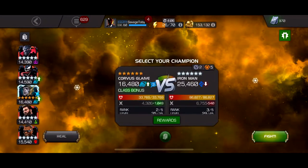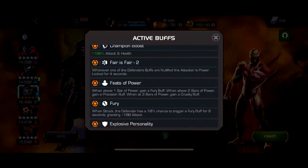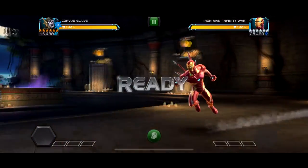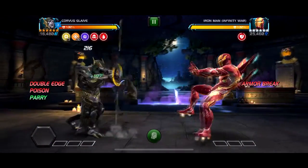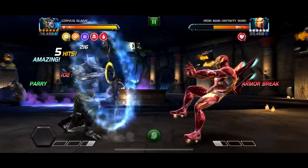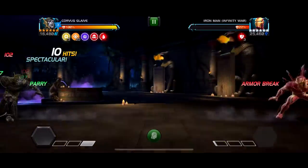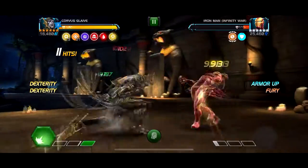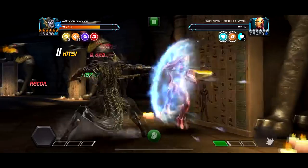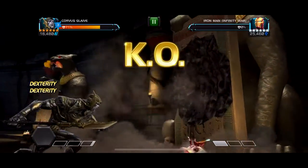This is Iron Man Infinity War. Next up is Corvus — he's just easy, he's not gonna be anyone's main problem. I'd say the main problem for this month is probably gonna be Agon or Silver Surfer, honestly, just because it's like a stamina fight which you're gonna see soon. But Iron Man is just Corvus food — he's just so easy for Corvus to destroy. I'm surprised I didn't go for melee there. Whatever, he's dead.